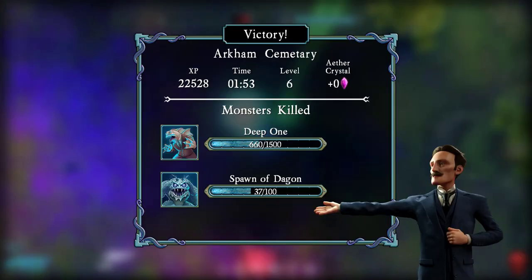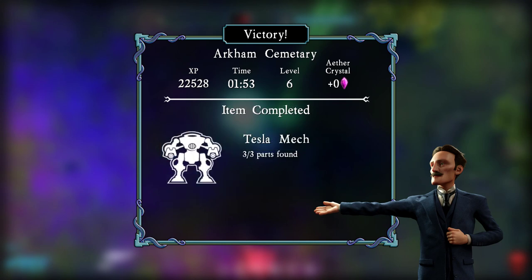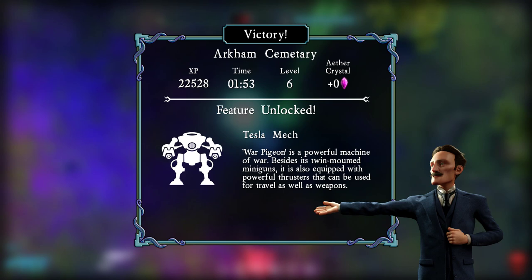Good job, Blue. You're my boy, Blue. Hey, we got mechs! Warpigeon is a powerful machine of war. Besides its twin-mounted miniguns, it's also equipped with powerful thrusters that can be used for travel as well as weapons. Oh nice.